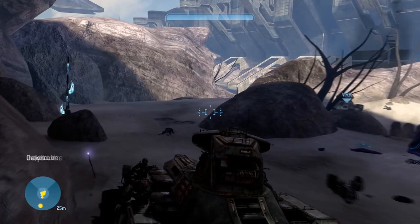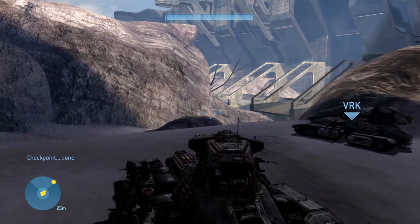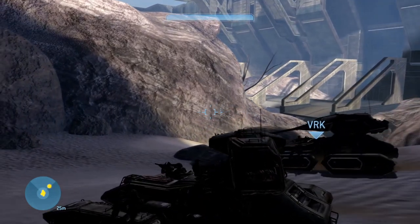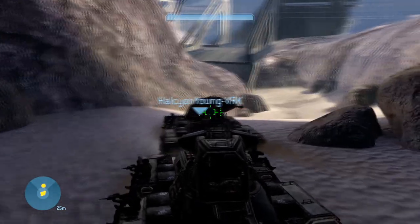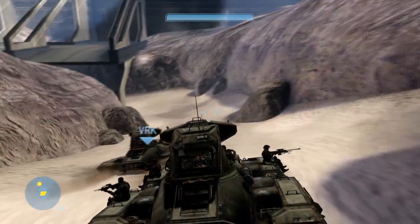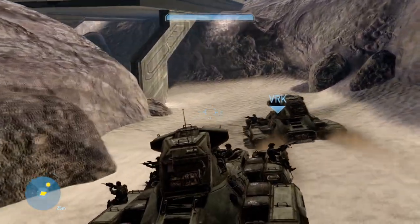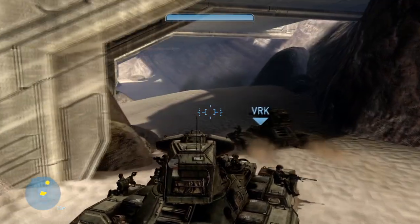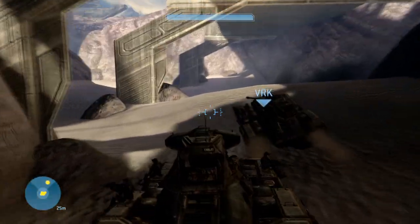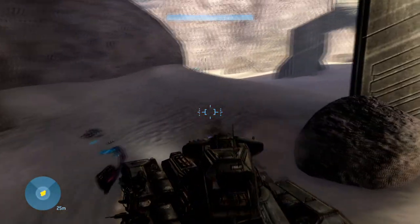The Scorpion also features an MG turret, which is fantastic for suppressing enemy infantry and keeping them from getting too close. Not only can the Scorpion give a beating, it can also take one — for protection, the Scorpion uses ceramic titanium armor plating, giving it high resistance to both ballistic and plasma small arms.